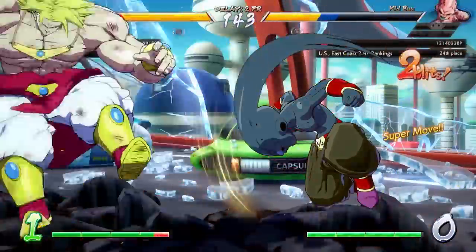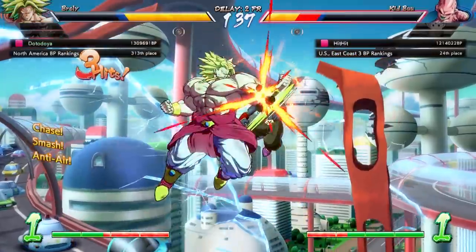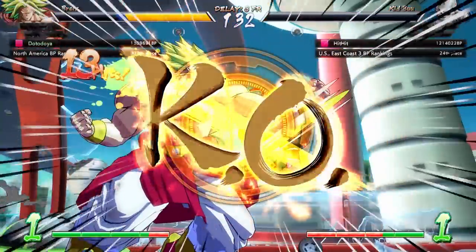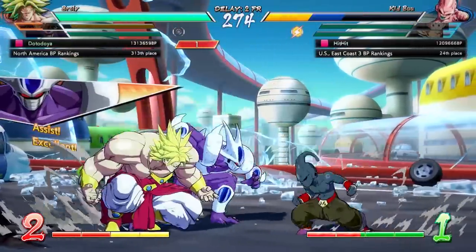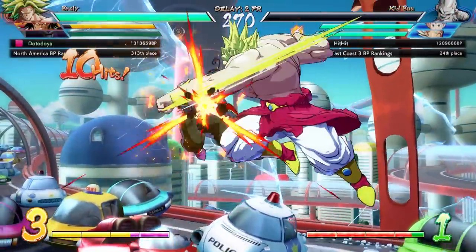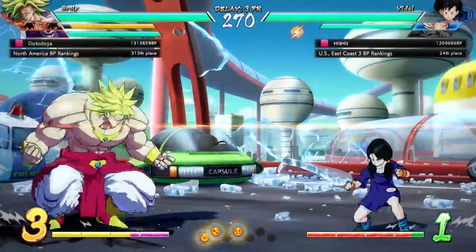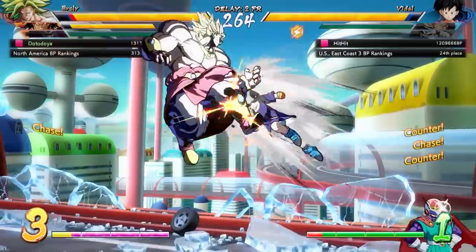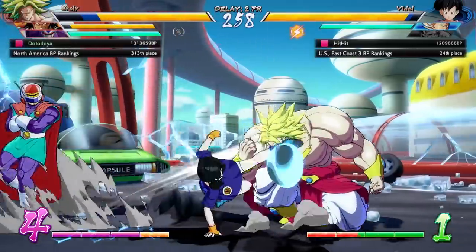The last big thing I wanted to talk about isn't just the system itself, but how it could change the overall flow of the game. We've talked about what players were using sparking for in the past — those early 'get off me' tools, saving a character, or confirming a kill combo. I'm wondering: will this change ultimately make Dragon Ball FighterZ a faster experience? If players are incentivized not to spend sparking to save a character early, then nobody has to wait out that sparking timer.